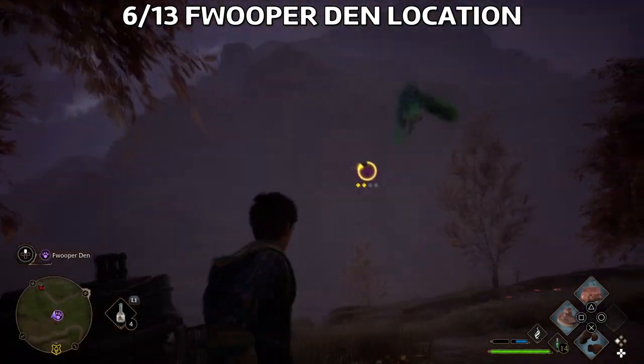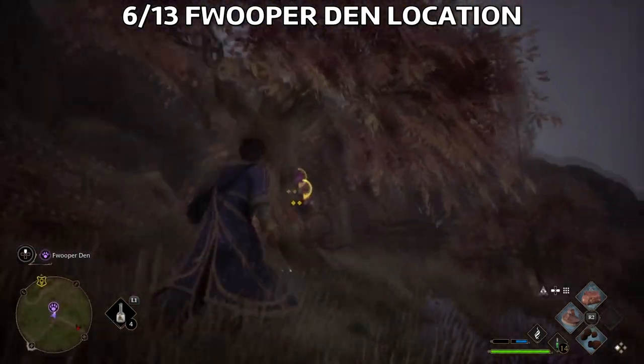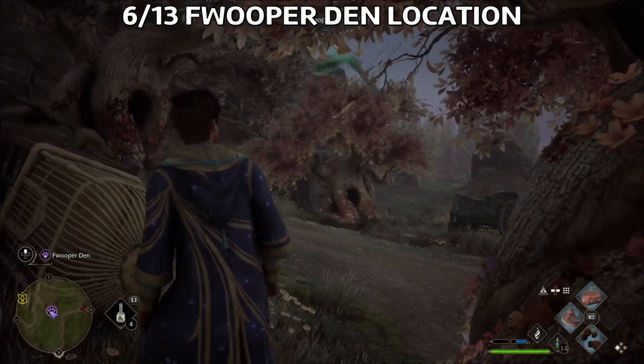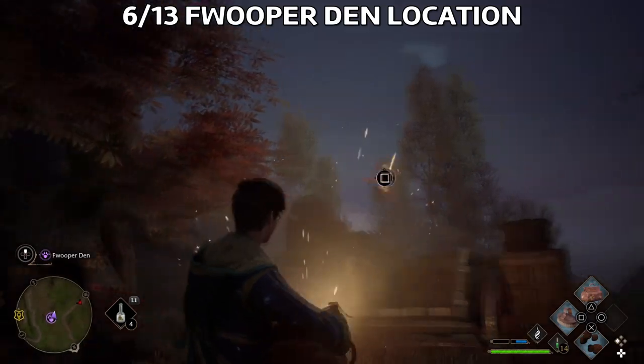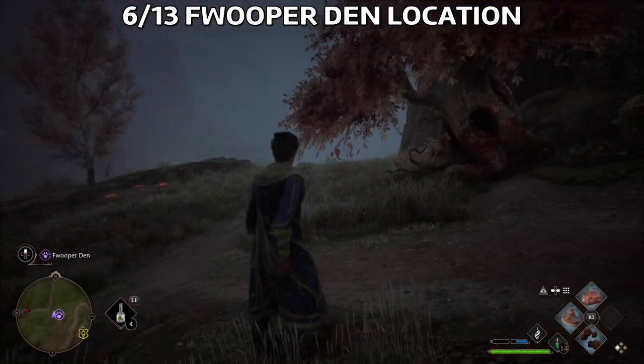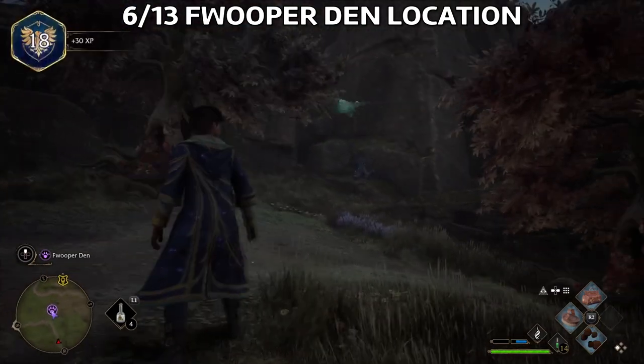Just use the Knapsack to get some. You can get a male and a female in order to breed them and make a Fwooper baby, or any babies that you want to have in the game. I'll be doing a separate video on how to do that.